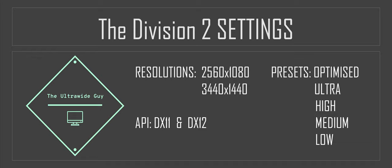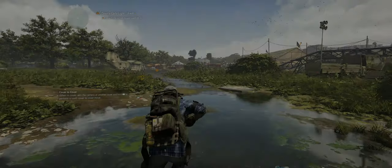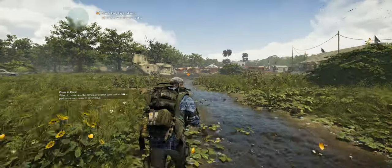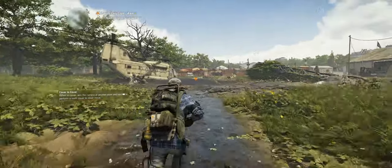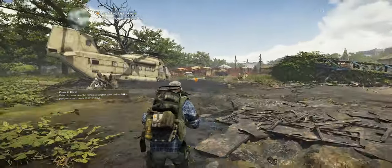I'll also be running through the game's preset graphical options, alongside some optimized settings that give you close to graphical parity with the game's ultra preset, giving you as much as a 30% boost to framerate. These settings come via Hardware Unboxing — great work they do — so I'd advise you definitely check out their video for an even more in-depth look at what the graphic options do and how much performance they cost.